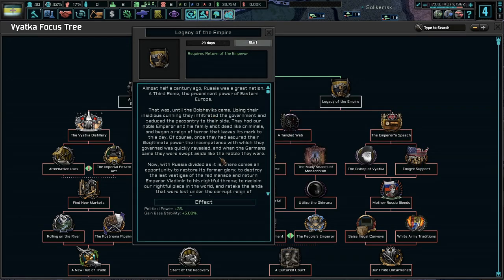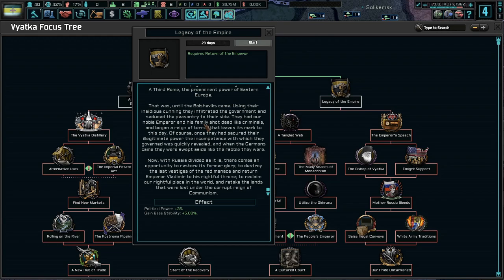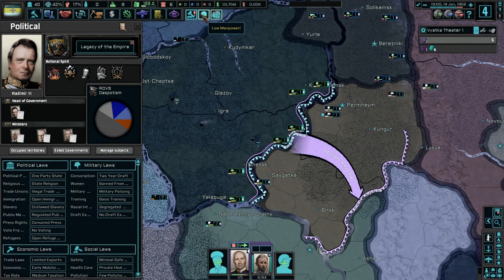Almost half a century ago, Russia was a great nation, a third realm, the preeminent power of Eastern Europe — that was until the Bolsheviks came. Using their insidious cunning, they infiltrated the government and seduced the peasantry to their side. They had a noble emperor and his family shot dead like criminals, and began a reign of terror that leaves its mark to this day. Once they secured their illegitimate power, the incompetence with which they governed was quickly revealed, and when the Germans came, they were swept aside. Now with Russia divided, there comes an opportunity to restore its former glory — to destroy the last vestiges of the Red Menace and return Emperor Vladimir to his rightful throne.